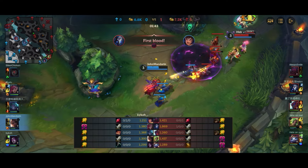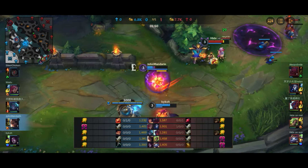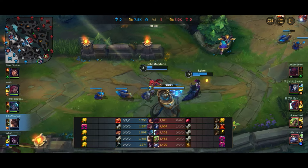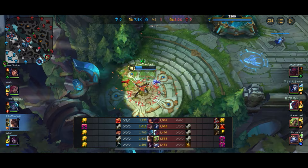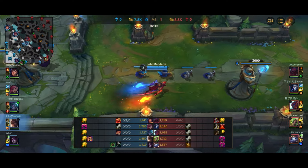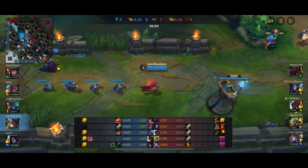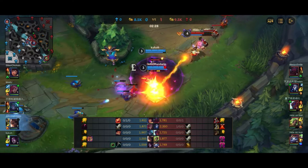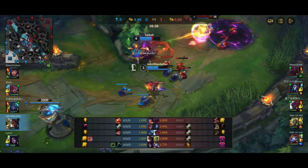Against Zeri Yuumi - a very strong classic combo. You can see we're getting bullied in lane with the shield and poke from Zeri. It's really difficult to play lane against Yuumi and Zeri before you get the anti-heal. At this point I'm chatting to my Morgana telling her to pick up the anti-heal. I go back, get the Gluttonous Greaves, and Morgana gets the Oblivion Orb - so now with the anti-heal we can actually play.